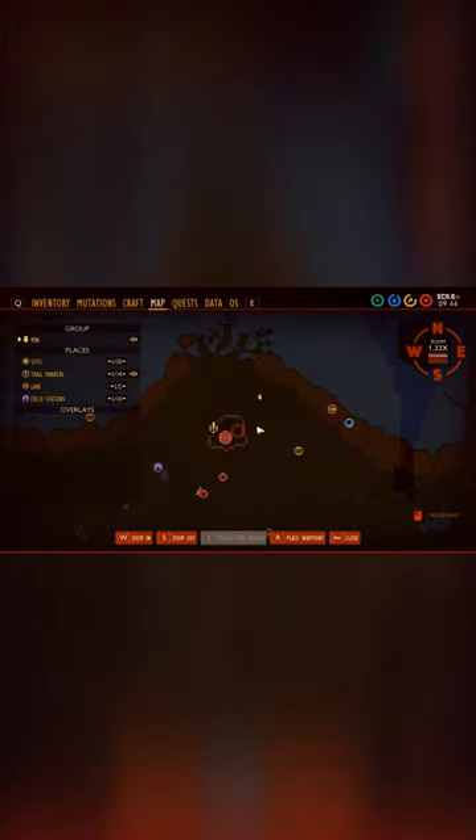After you defeat those, you continue further. Here you find the chip you need to give to Burgle. You can find him in the lab under the oak tree.